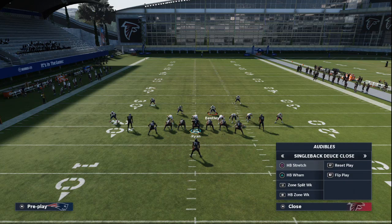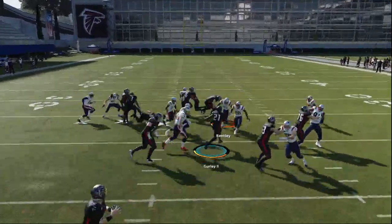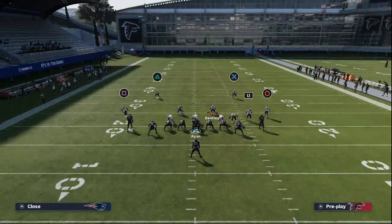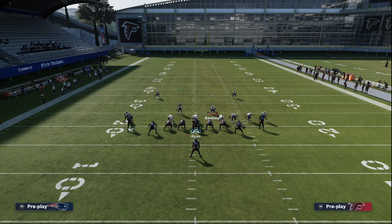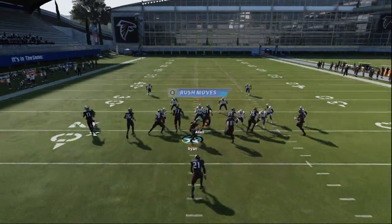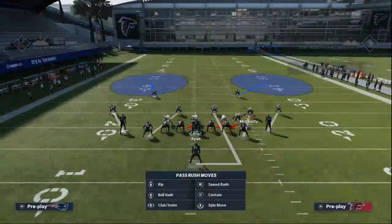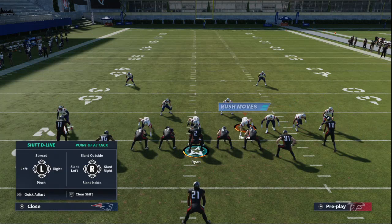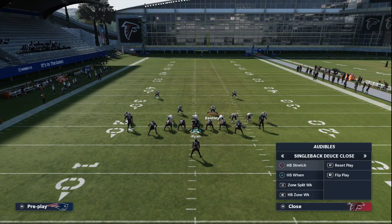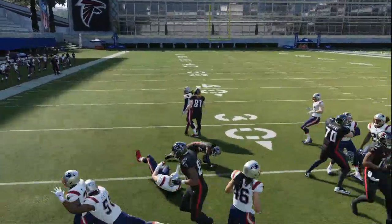Let's say they run halfback wham — this is an inside run going to the right. If you crash that line down, they're going to slant and slope their way in against those inside runs. Now if I don't crash the line and just leave it spread out, HP Wham is going to have a little more of an option — it can kind of slam through. You can see that run is going to get through the middle of the defense. That's why I really value pinching your defensive line or crashing into the middle. Either way will work. If they're running stretch left and you leave the line spread out, it's going to help with that outside contain.